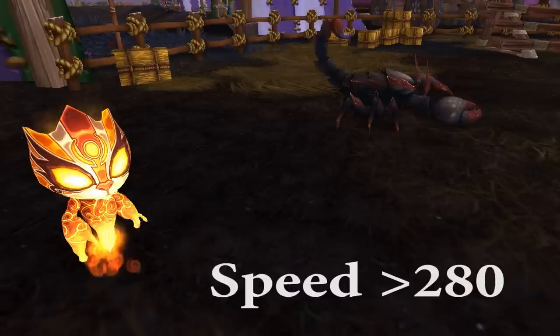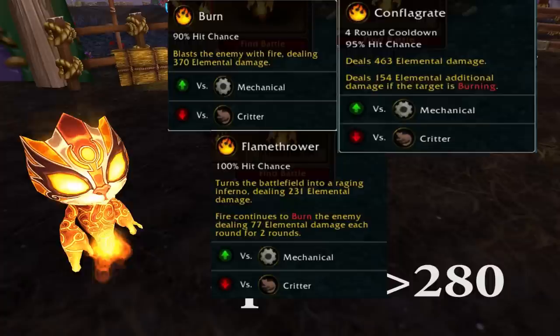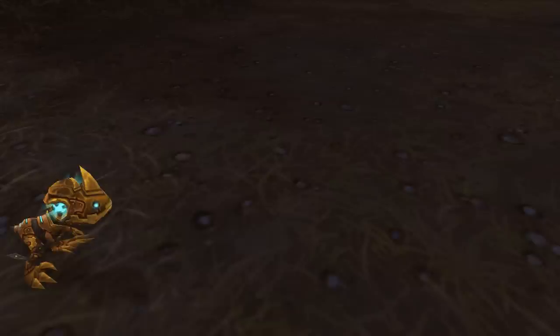Next, you'll want a Strong Elemental Pet with Elemental Damage. It will be easier if your pet has a speed faster than 280. I'm using my Pandaren Fire Spirit with a speed of 289 and moves set to Burn, Flamethrower, and Conflagrate.